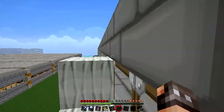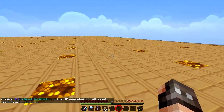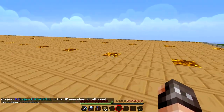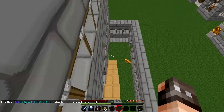Besides that, everything is pretty much completed - I've just been lazy and don't want to do it. This is basically the roof, nothing special. I thought about half-slabbing it so mobs may not spawn up here. I don't think they should because of the lighting, but just in case I want to put half slabs on the roof to finish it off and make it look good.